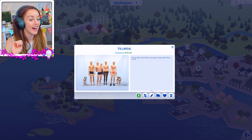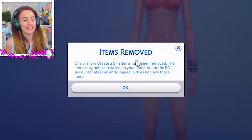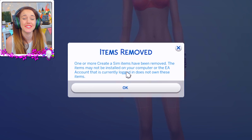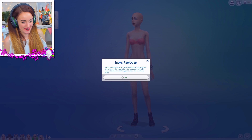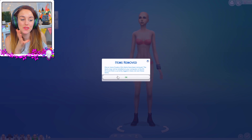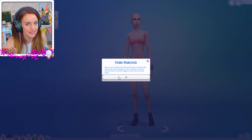They're all pretty naked right now because none of them have any clothes — all the clothes are CC. Let's see if we can try and make them look as similar as we can without CC. This is a hard challenge for me because I adore CC. One or more creator sim items have been removed — try hundreds. Try 10 gigs worth. The people I'm most scared of are the older sims because I have so many skin details on them.